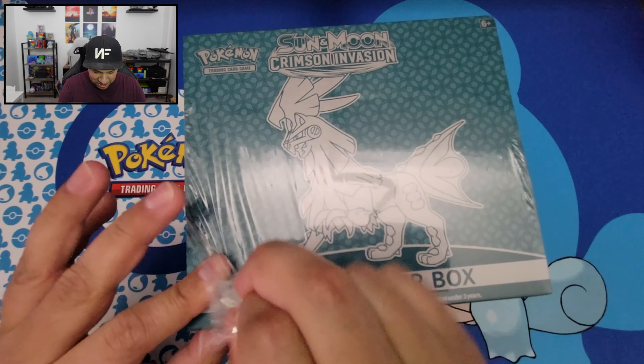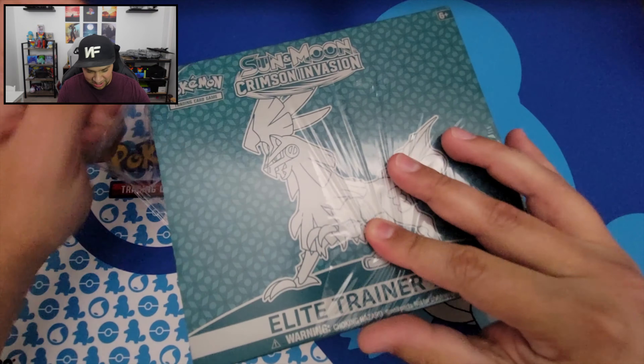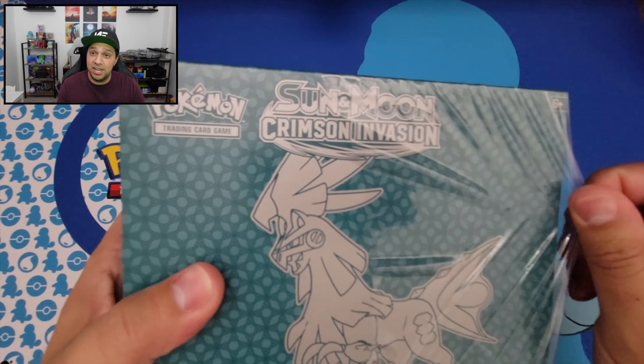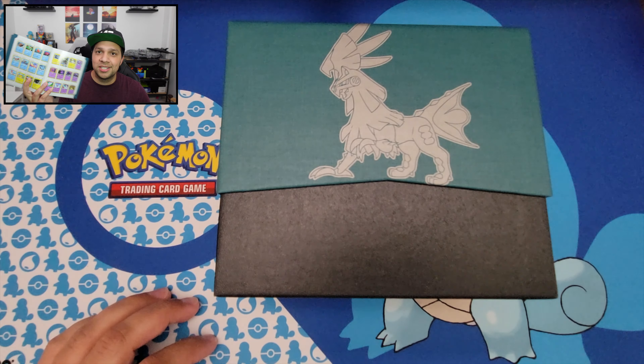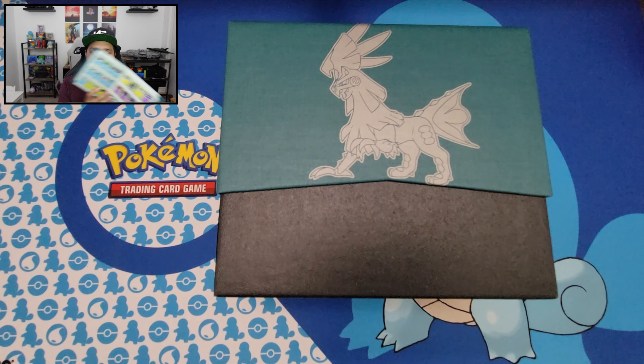This ETB comes with eight booster packs. Usually ETBs come with either eight or ten booster packs — the ones with eight are generally $40 and the ones with ten are $50. This one was at Walmart for only $30 and it comes with eight booster packs, so pretty sweet deal. Let's go ahead and get this open and see what all comes inside.